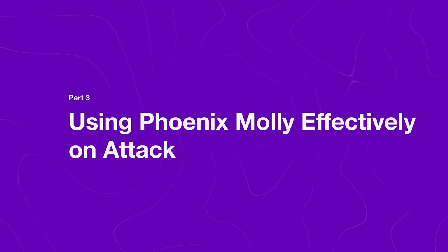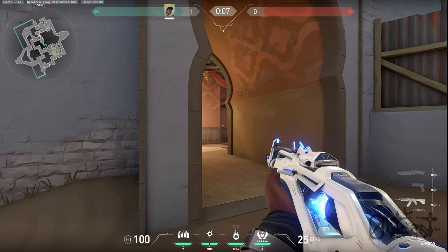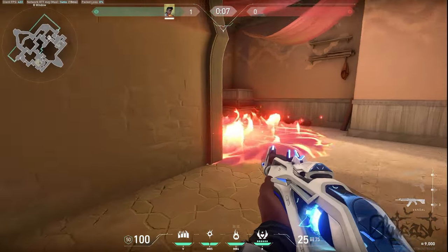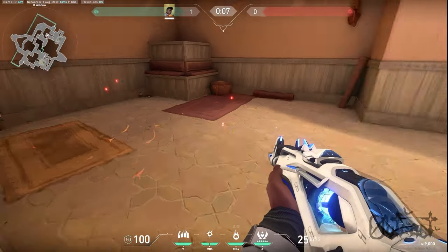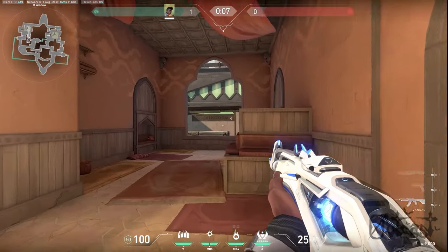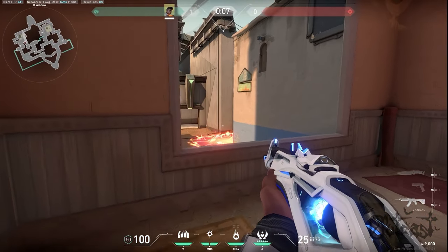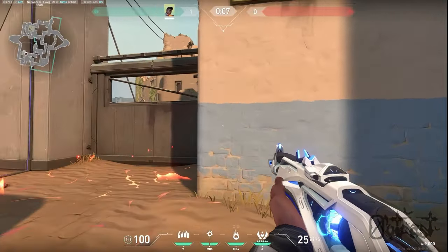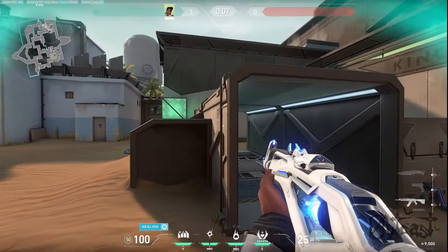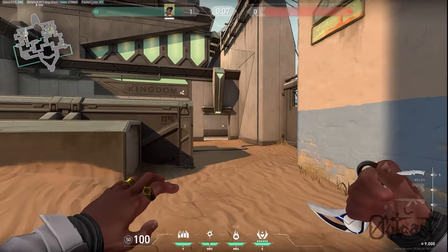Now talking about using your Molly on attack: I like to use my Molly before I'm on site just to make my life a little bit easier and not have to worry about angles that are 50-50s, such as this one right here. I Molly this side — this way I don't have to worry about clearing it because my Molly cleared it, and all I have to do is prioritize the right side. If you have an initiator that clears one side, use your Molly on site to clear out an angle so you and your team don't have to commit a body to it. Please make sure you use your Molly to clear out certain angles so you or your team don't have to die to it.